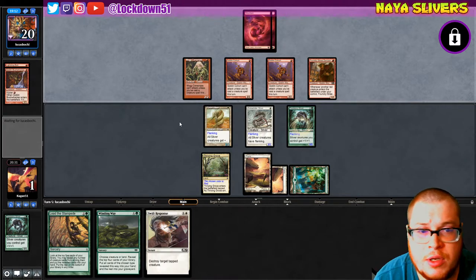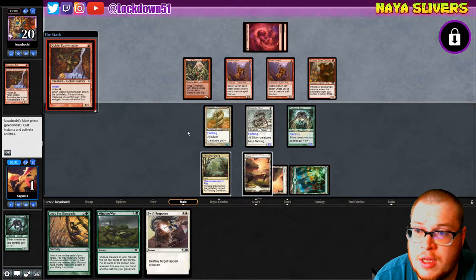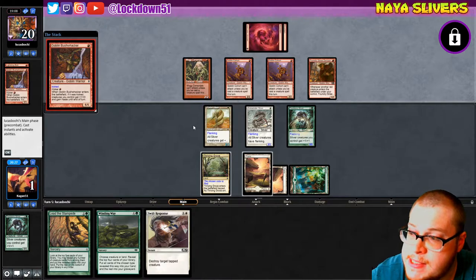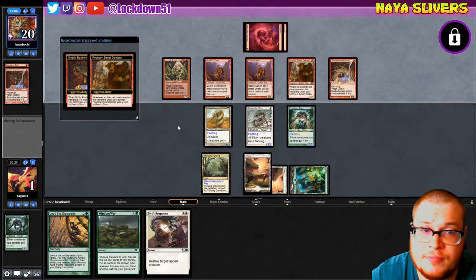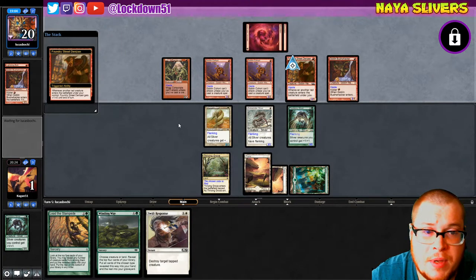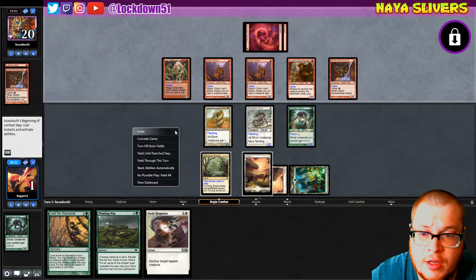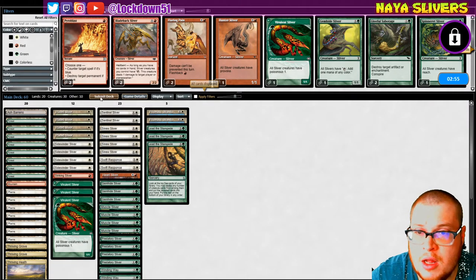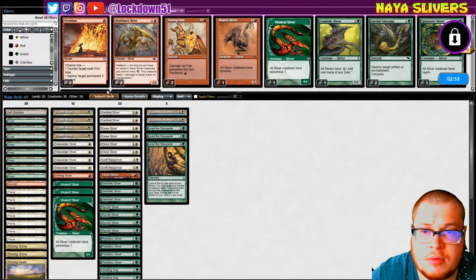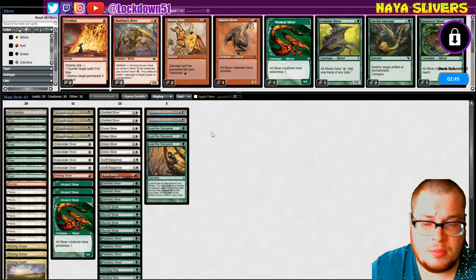Bushwhacker kicked is the worst thing we could see — or just a Lightning Bolt to the face or something like that. Oh, that's gonna do it. Can't beat that. Yep, we're not gonna show them Swift Response, we're just gonna go to the next game. Let's run it back. We're just a little bit behind on that one.